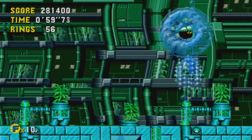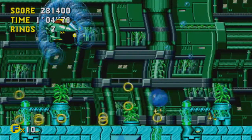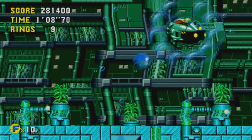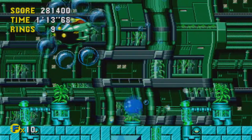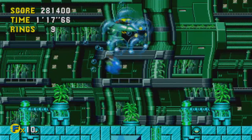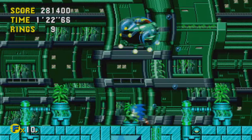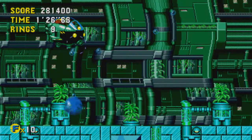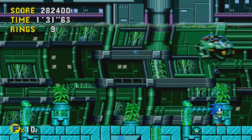This boss is weird. Basically what Eggman's doing is he's shooting these weird little orbs, and if you get hit by them, you lose rings. But you're not going to drown, because if you hit the bubbles surrounding him, you get your air replenished — remember that. Every time you hit one of his bubbles, he becomes more vulnerable, and then he only takes one hit. It's so good that it rhymes.